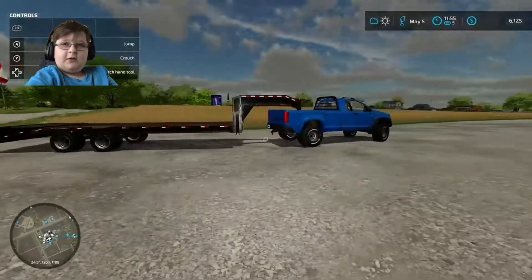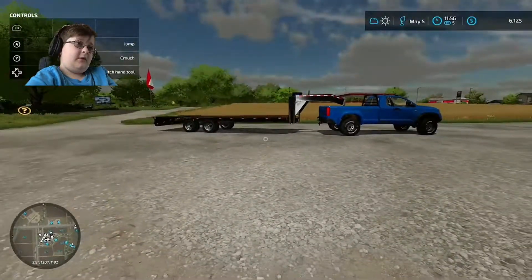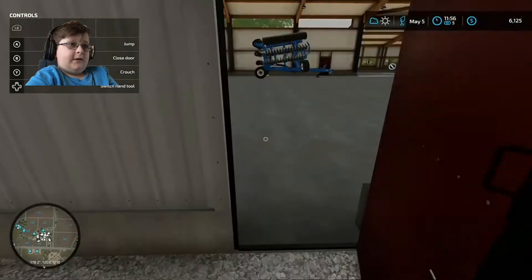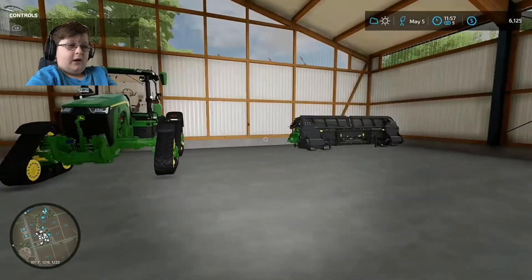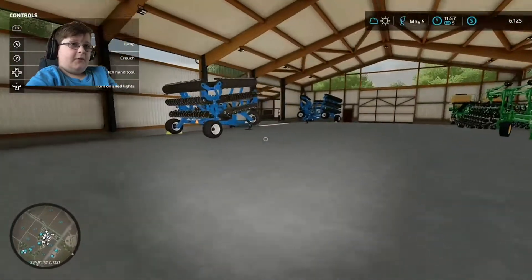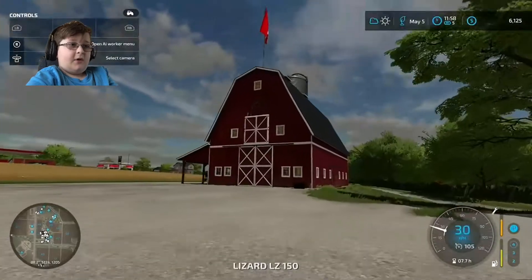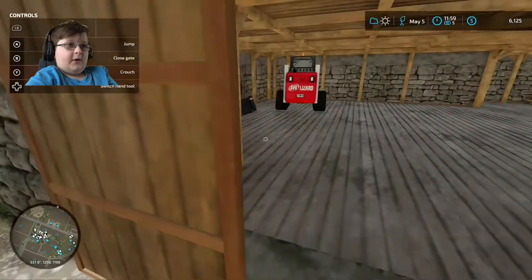This is a 20-foot gooseneck trailer by 82 Studio with the TLX 2020 trailer, prior to the update. If we have a look in this shed, I've got my 8RT — I think it's an 8RT — a corn header, a cultivator, and a seeder. That's kind of it for the main farm. I normally put my draper header in the top of that barn, and in the bottom I have my skid steer.